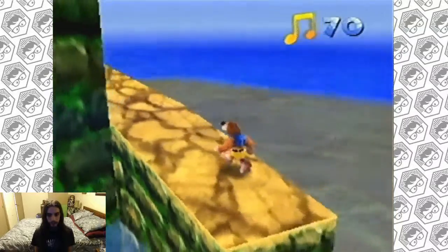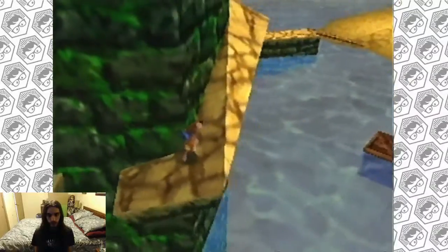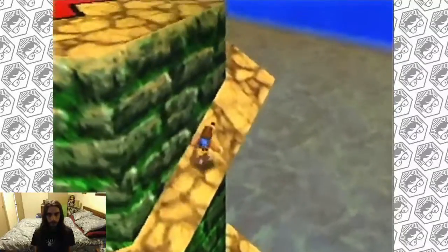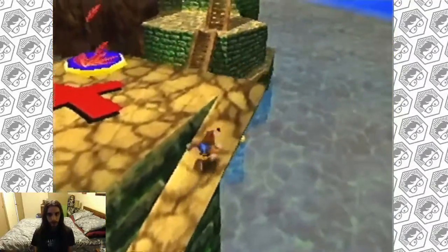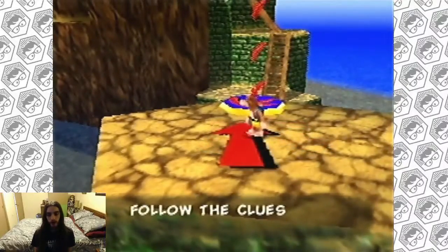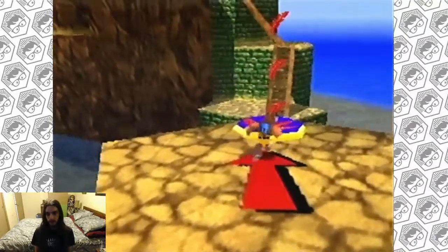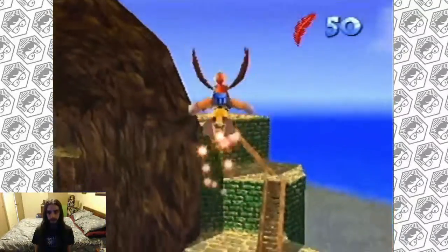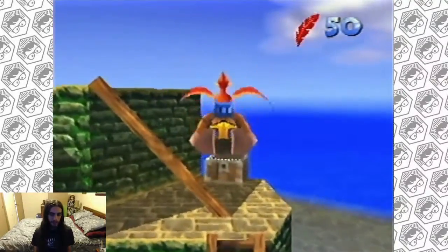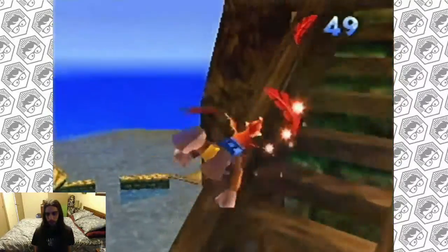At any point in this level, the shark will be in the water, so just remember that. This is like Spiral Mountain except you have to make jumps. X marks the spot — I wonder if there's treasure here. Follow the clues if you're looking for gold. My phone just made a Facebook notification pop.